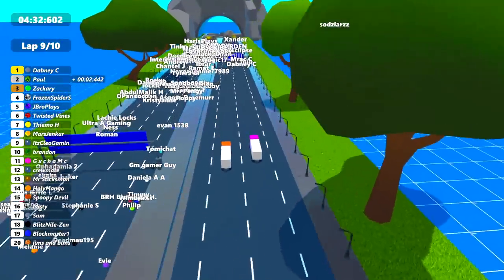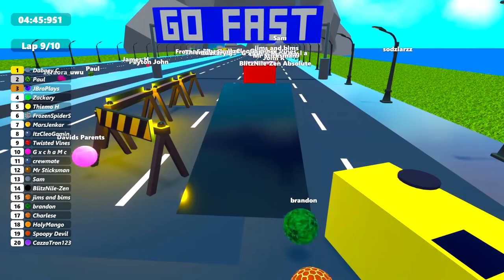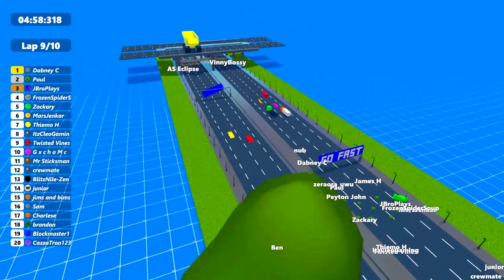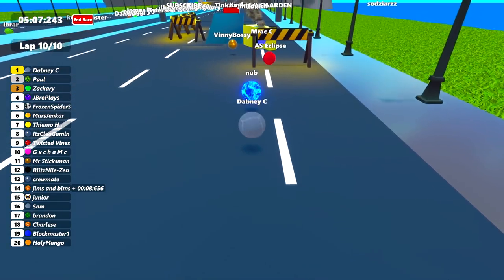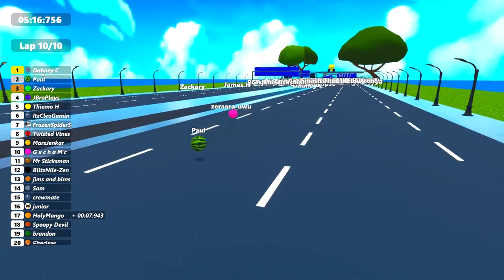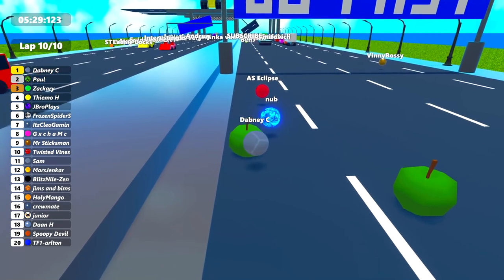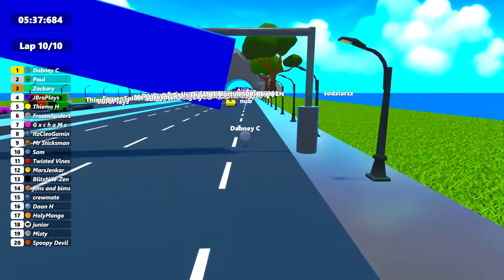Here comes Dabney C just beginning the ninth lap now, avoiding all the traffic, going straight onto the flatbed. Oh no, Mrak C has decided to try and fix the car which has fallen off the truck — although you're being very kind, I'm not sure if you're going to win the race now. Holy Mango and Brandon Charlize are heading up in the background. Lap nine is still in process but lap ten is just about to begin. There we go — the final lap has started! Can Dabney C stay up in front or is somebody going to overtake? Paul is just behind but probably too far back to take first place. Dabney C in the slow section hitting a couple of apples, maybe losing a bit of time. Just one corner to go — and there we go, the race has been won by Dabney C! Paul in second and JBro Plays in third.